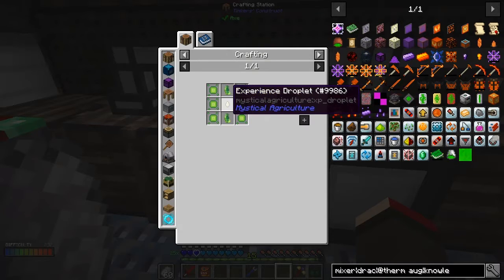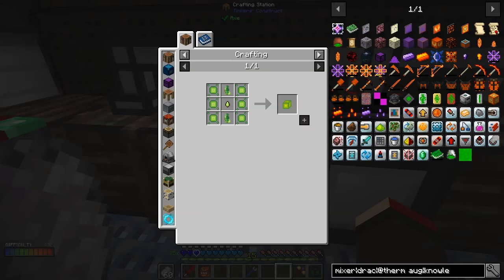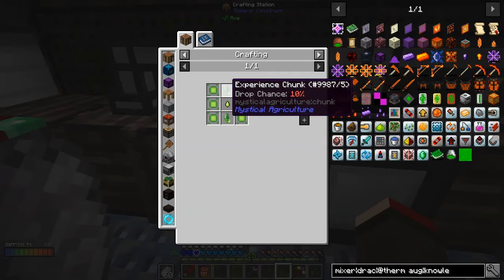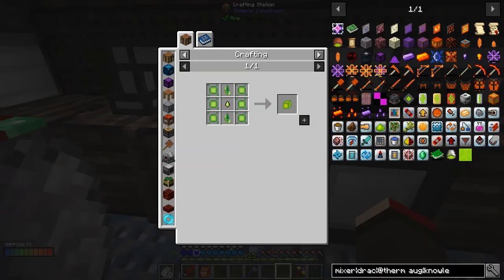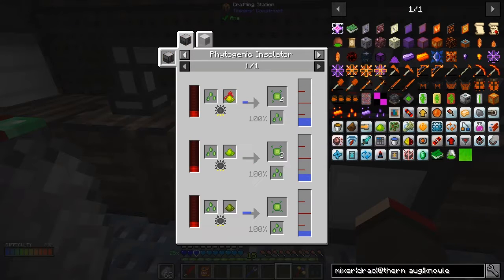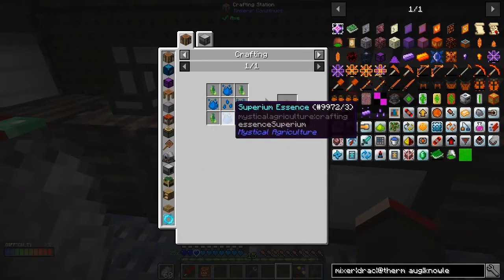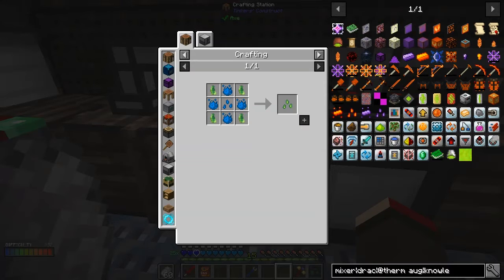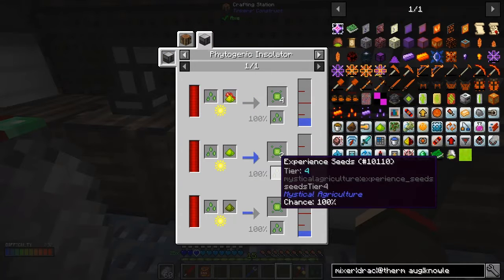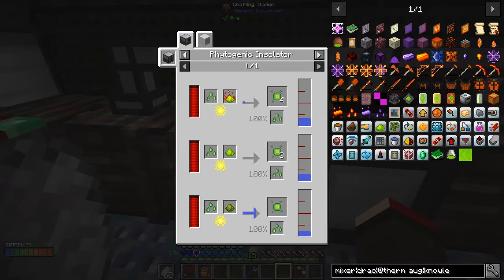The solidified experience might be the way to go. The recipe for it can be made from experience chunks, which I don't think I've found any of, or an experience droplet made from an experience seed. I think there's another way though - the Phytogenic Isolator will also make this. Let me go back and look at the recipe again.